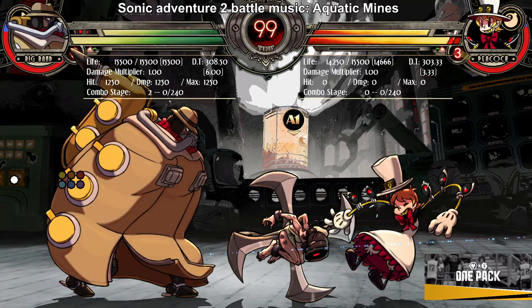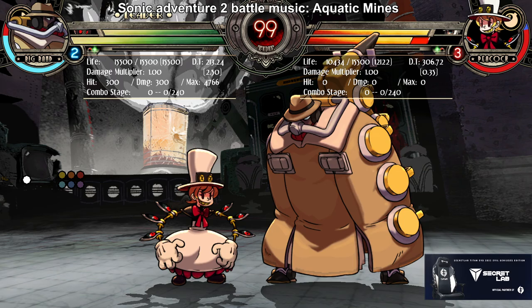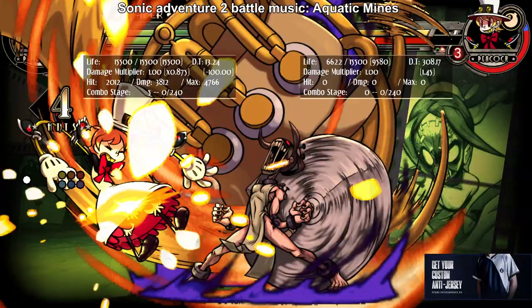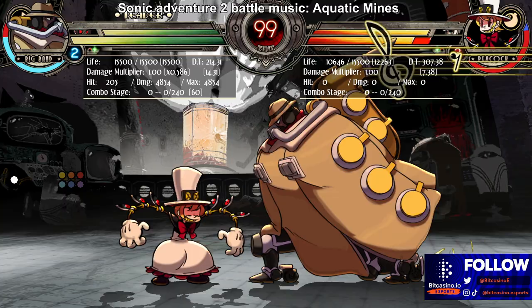This one is more Big Band specific. Her Heavy Pinion has slower startup and it launches you high. But this lets Big Band do a full combo. If you play this team, you want to run this assist because if that hits, you can get big damage, and if they block, you have safety. It is a really stupid duo.